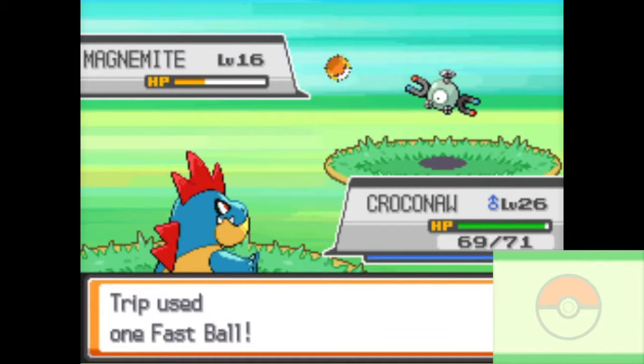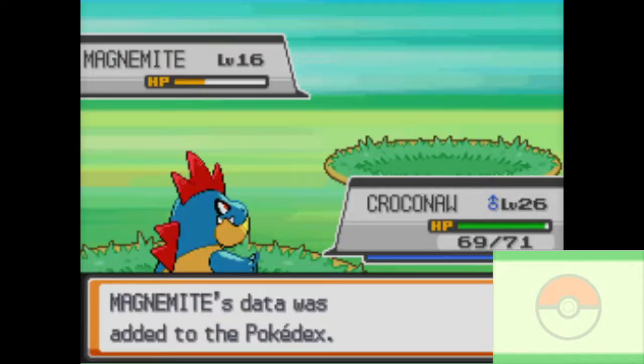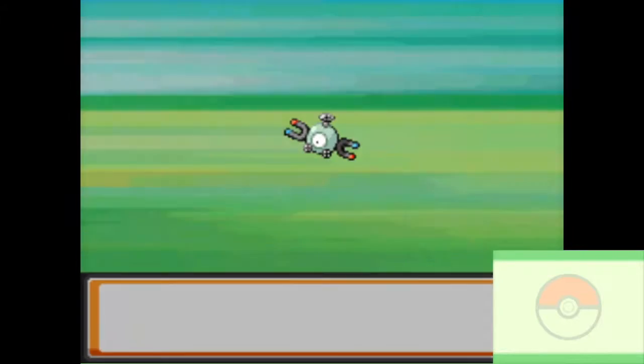I only have three Pokeballs. Let's use a Fast Ball — and got him with the Fast Ball! Sweet. In this game, you don't get experience for catching Pokemon. It is attracted by electromagnetic waves and may approach trainers that are using their Pokegear — well, that's why it came up to me.